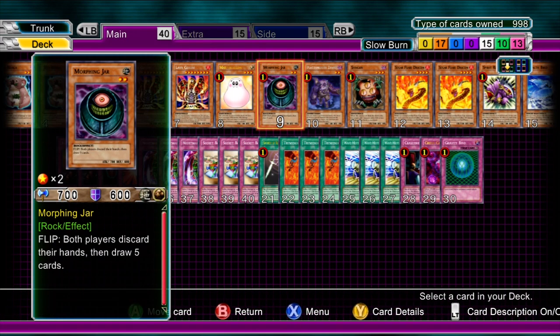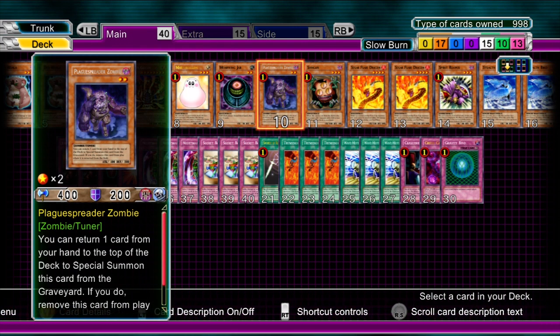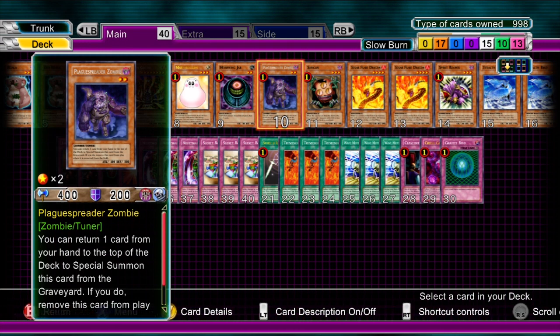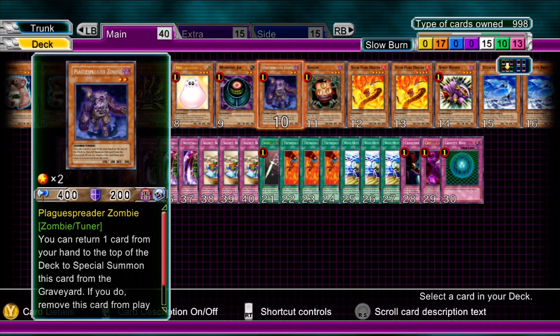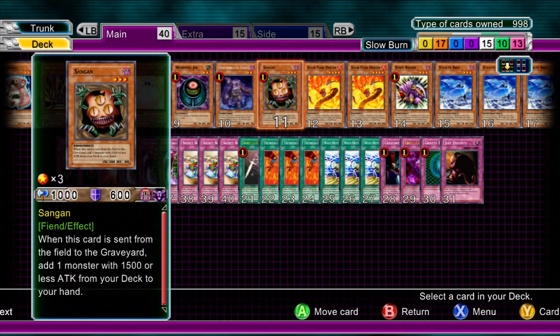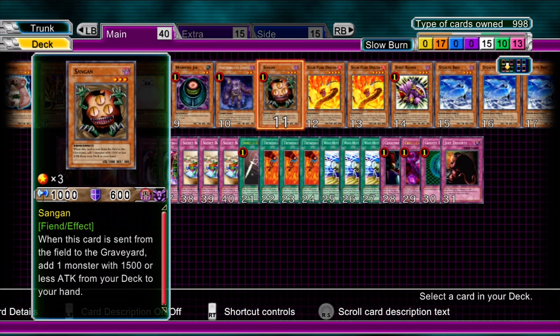Morphing Jar to replenish your hand, because you're going to need it with burn decks. A Plague Spreader Zombie — it's not a burn card, but if you can somehow get out a Dark Strike Fighter for burn damage then great, or something like Goyo Guardian to get rid of something. It's a really good card. Sangan goes without saying — it finds a lot of the burn cards in here, if not all the monster cards, so you must have that.